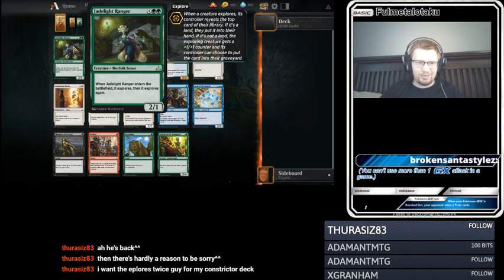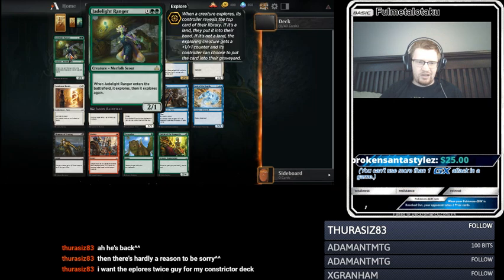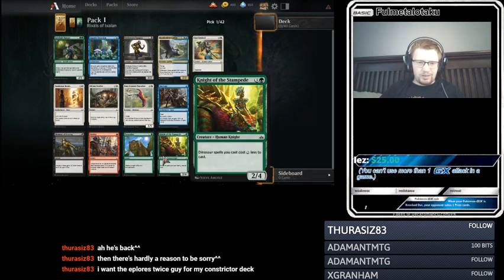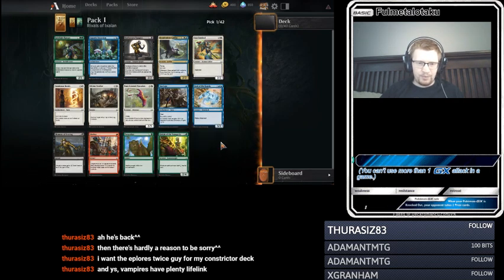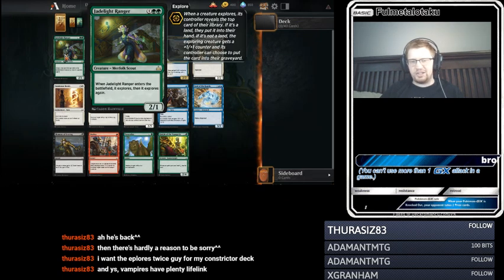I want the Explore Twice guy for my Constrictor deck. Do you think that's the take here? Do you think I take the double-explore Jade Light Ranger and we go Green into Merfolk? I like that. I like Resplendent Griffin. And I don't know anything about the commons in this set, so let's do a quick look through. Vampires have plenty of lifelink. I'm thinking this guy — I think we take the rare.